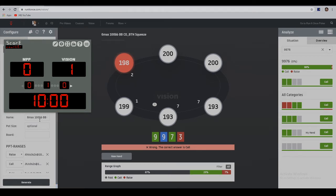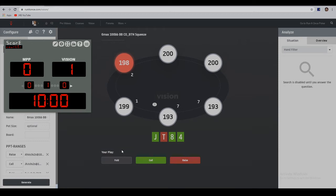All the elements we spoke about earlier — the structure of the hand, the value of the pair, the connectivity, the suits — all of these play a big part in our decision making. Moving on, the jack-ten is really important, but the 8-4 isn't really all that connected.